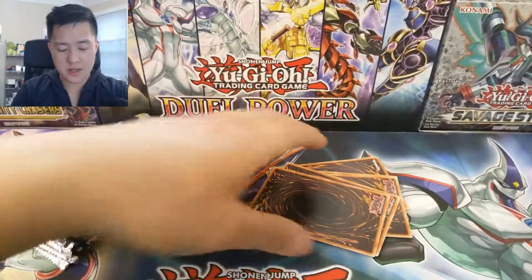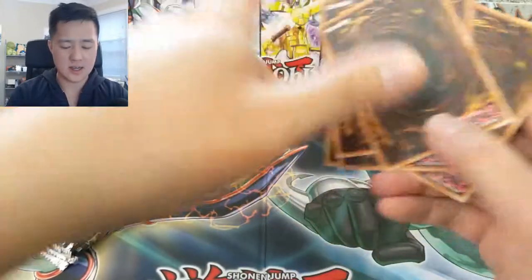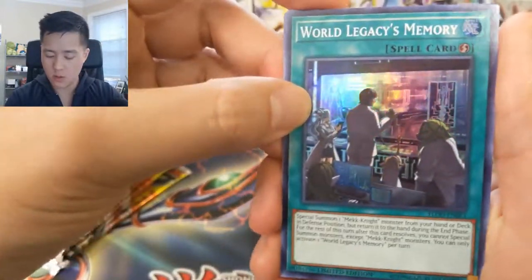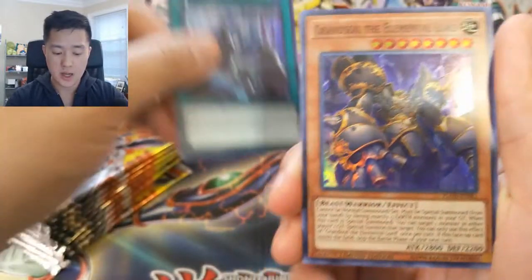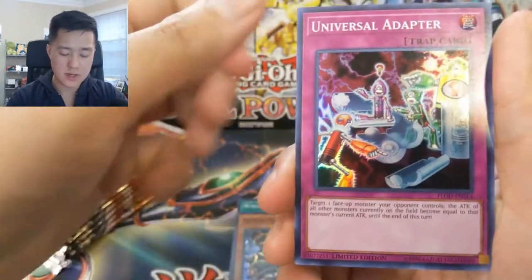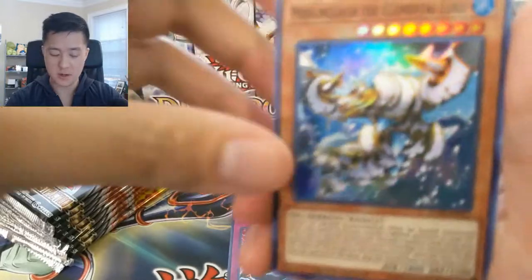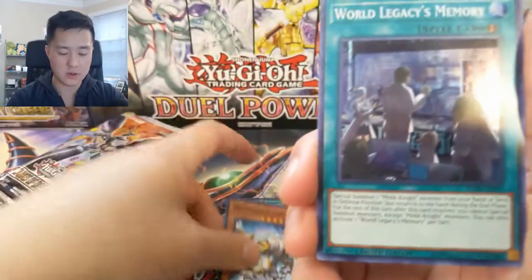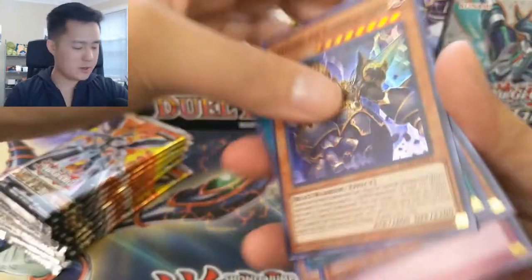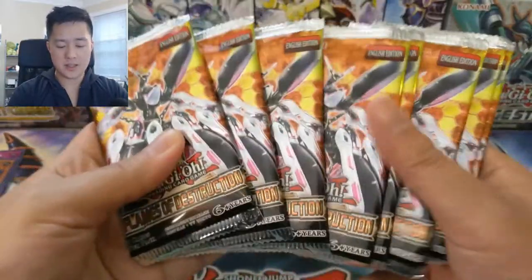Okay, all the boxes are open. Let's take a look at our promos. I do want to make sure we get at least one — I think it's the Avram. So for the first one we got World Legacy Memory, and then Grand Soil the Elemental Lord — very cool card — Universal Adapter, and then the Elemental Lord. Then another World Legacy, and another Grand Soil. I do think at this point we have all of them.